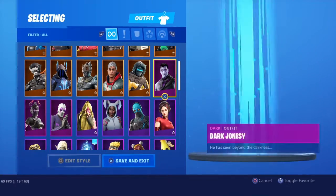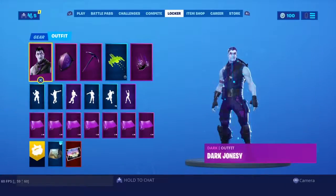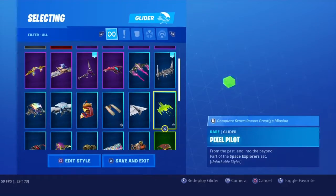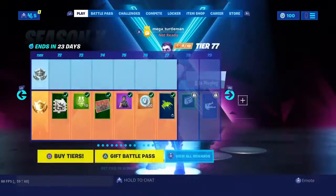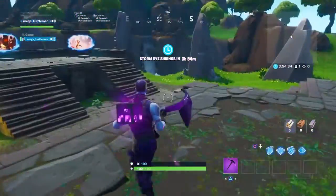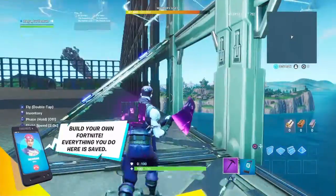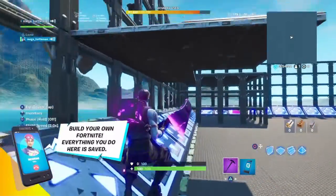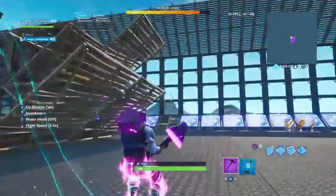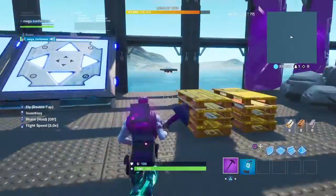Alright guys, so now we're going to be trying out the Dark Jonesy. It's pretty cool. We're going to put on the Wild Key back bling. I'm going to put on the Stormont Glider as well. So this is the Dark Jonesy - let's go in. I do like this back bling, the only thing I don't like about it is it's kind of big, but I mean, it kind of does have to be.